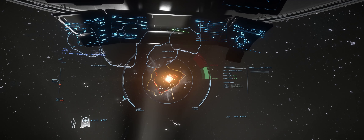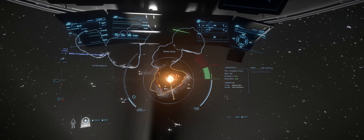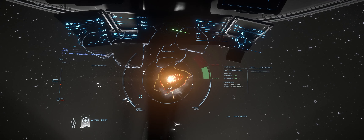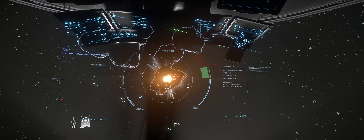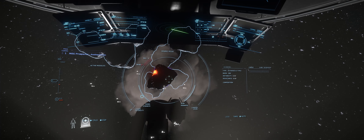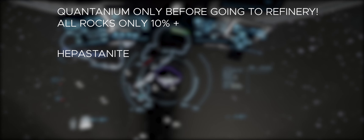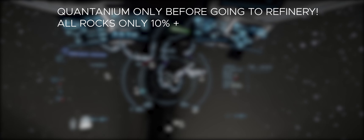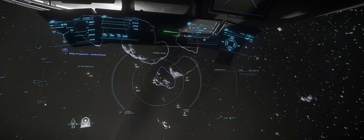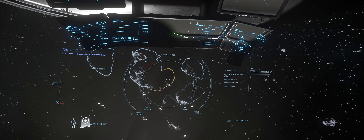The next thing is how to know what to mine. There will be a lot of rocks and it's very tempting to grab everything, but that's not good practice. We're going to look for specific materials — I highly suggest, and I'm putting the list below, to mine only these: Vexalite, Taranite, Borase, Laranite, Agrisium, and Hephaestanite. You can also mine Quantanium, but be mindful — it's an unstable commodity. Once you pick it up and it's on board, you have exactly 15 minutes before it explodes.